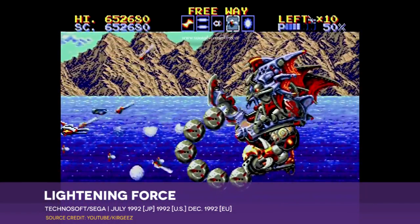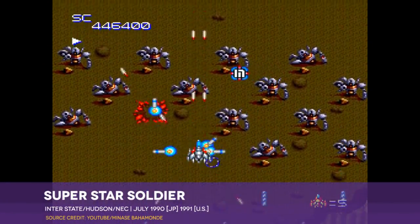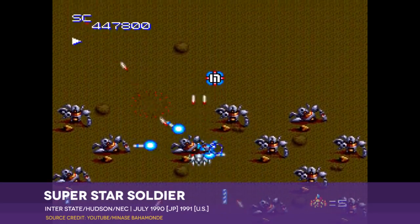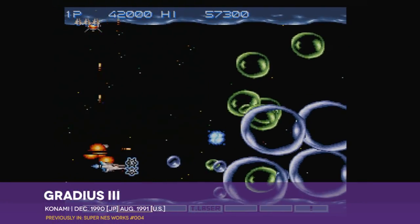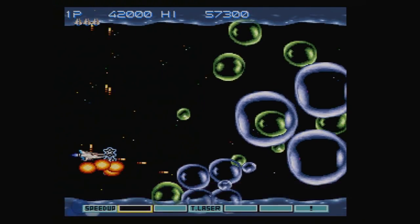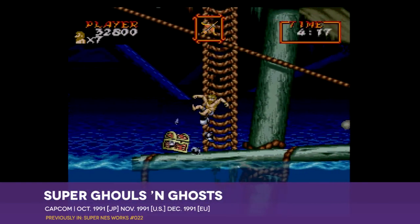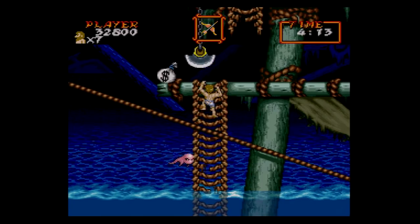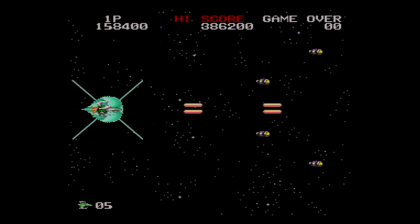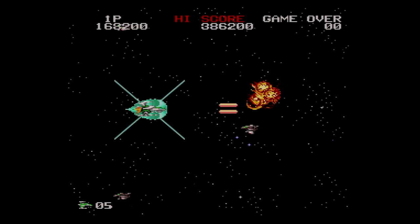Even the power-up system feels like it came straight from Hudson's PC Engine shooters like Super Star Soldier. Compared to the flexible, player-driven upgrade system of Gradius III, it's remarkably straightforward. But where the 8-bit hangover sensation of Super Ghouls and Ghosts made for a frustrating experience that demanded players start from zero to deal with its brutal challenges every single time, that approach plays a lot better here. This is a shooter, so it's naturally a pretty brief game. It offers two difficulty levels and the ability to bump up your stock of lives as high as 8.